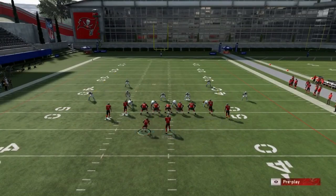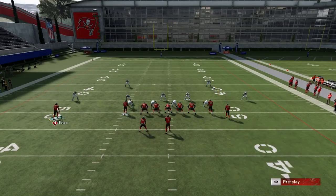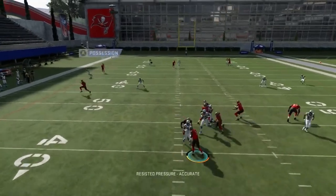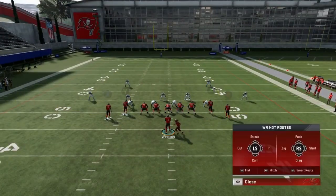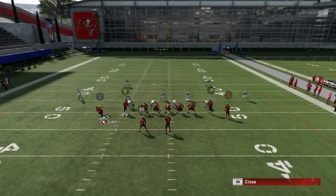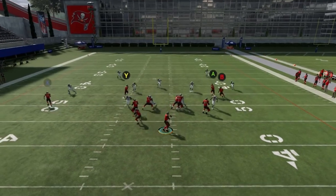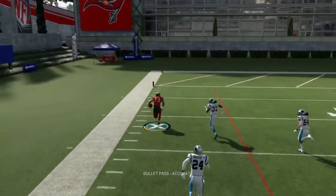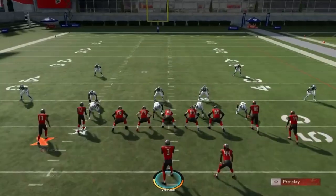I can also flip the play and have success with the wheel route on the other side by doing the same thing — motioning him out, putting these inside guys on streaks, and putting the B route on a drag. The drag makes the most sense because it'll help pull that cornerback down before he gets too deep on the X route. You can see he's going to have to react to that, and then you have this outside look. You can really hit a home run to either side of this play. Motioning to the line makes it hard for your opponent to decipher what you're running. I threw that a little bit early, but the cornerback definitely bit on the drag — that's the whole point of the drag. And with a slight alteration, we get another big explosive play out of the same formation.